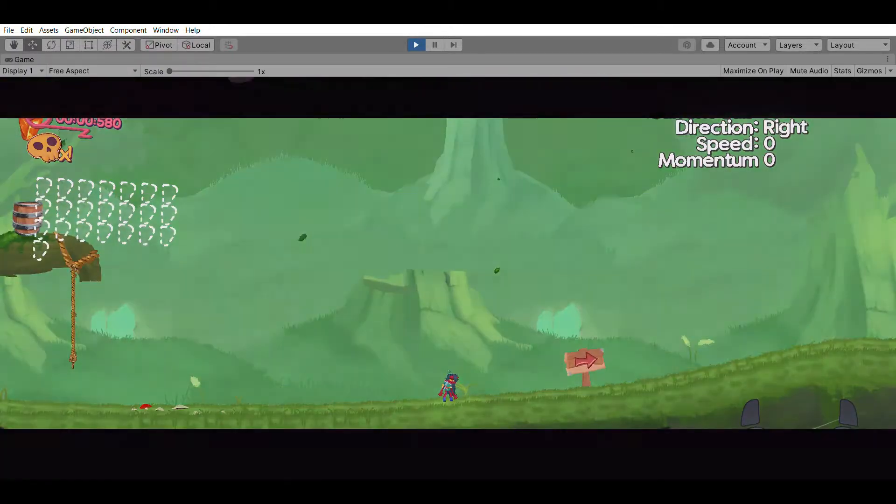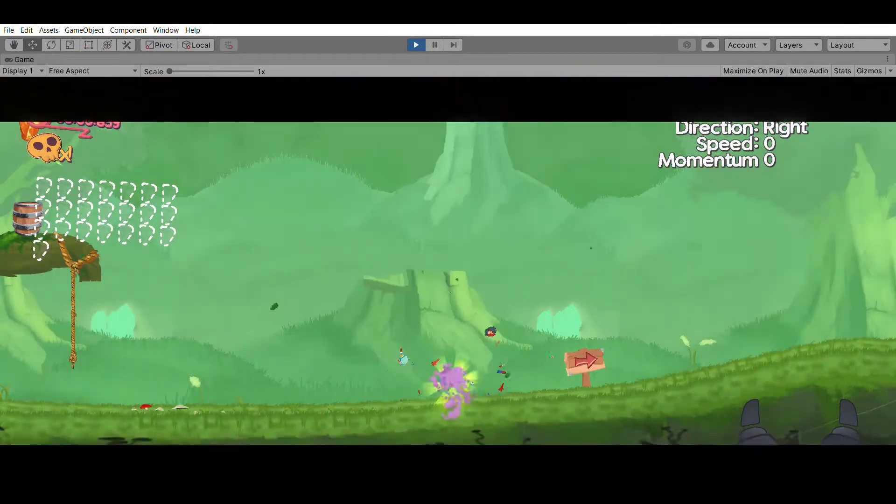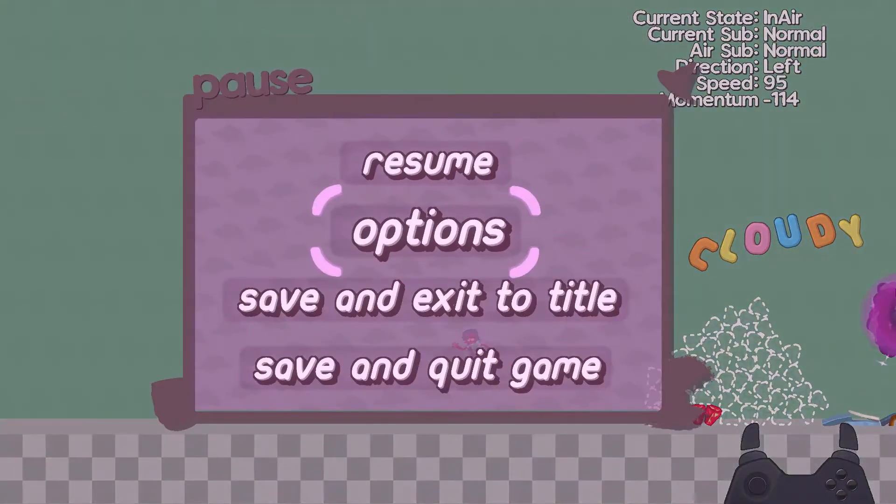Welcome back to Devlog. In the last part I worked on something, and in this part I work on the pause menu and input remapping options.